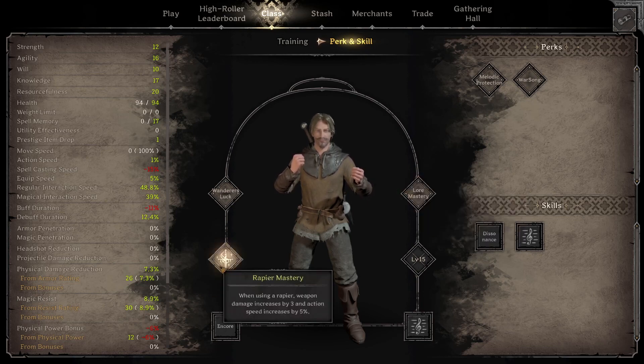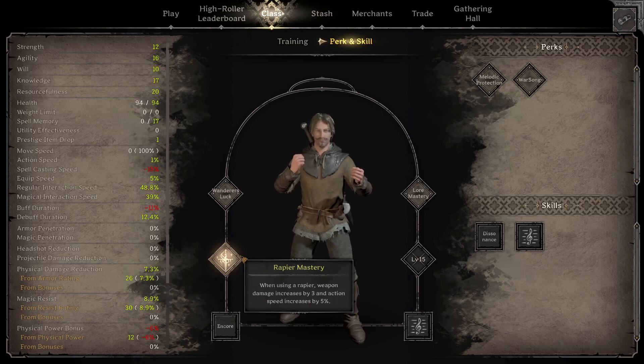Next up, I was using Rapier Mastery. This only matters if you actually take the rapier. The Bard can use other weapons like Dagger or Falchion, but the rapier is definitely the best option. It increases your damage by 3, and you get 5% interaction speed. Combining it with Lore Mastery, that's 30% interaction speed total — pretty fast for opening chests and doors. Still not quite as fast as the Rogue, but very fast for somebody who's also a bit of a spellcaster. It plays well into the synergy of the class.